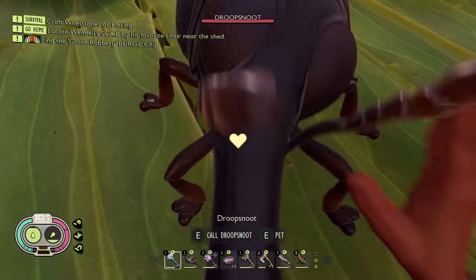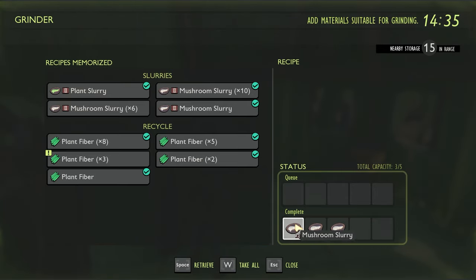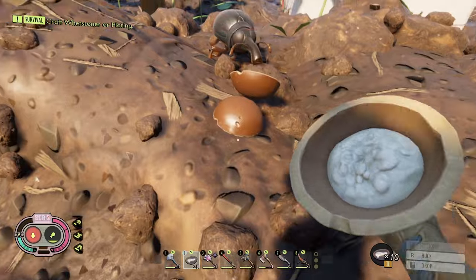Finally, for the weevil, you need to drop mushroom slurry. This is made by putting mushrooms into the grinder. The benefit of having a weevil as a pet is that it will reduce your thirst drain rate.